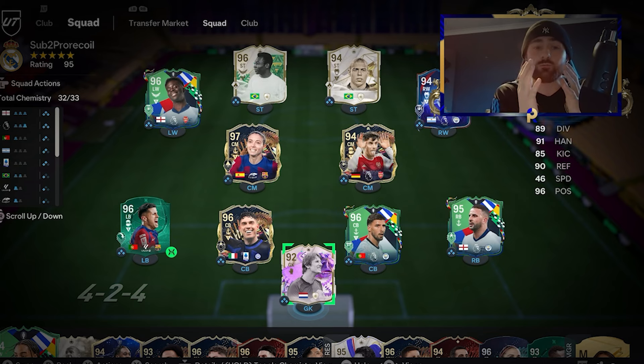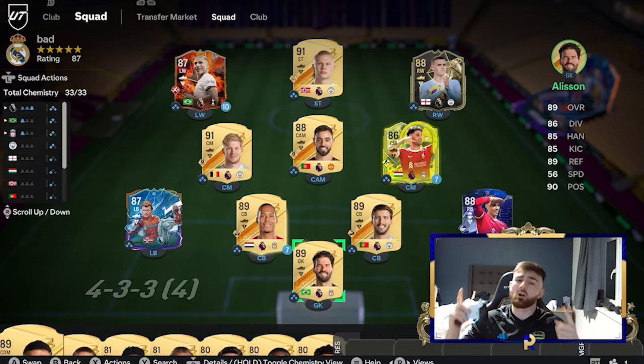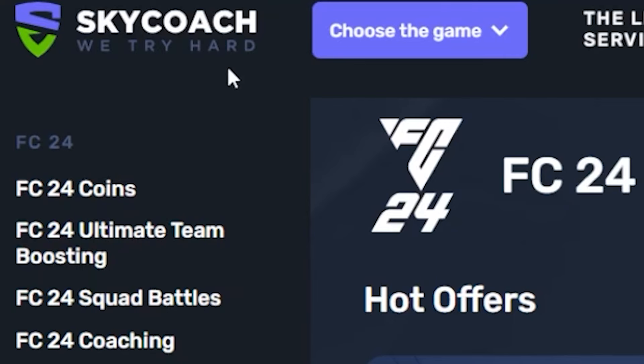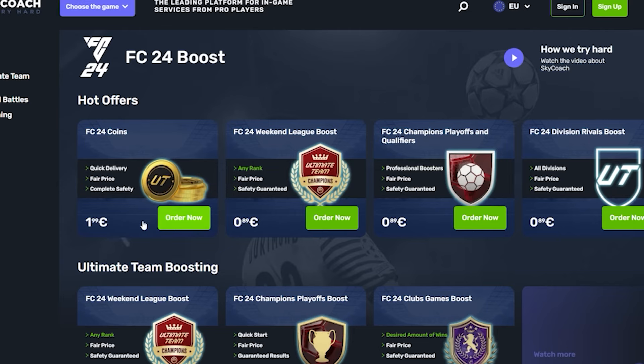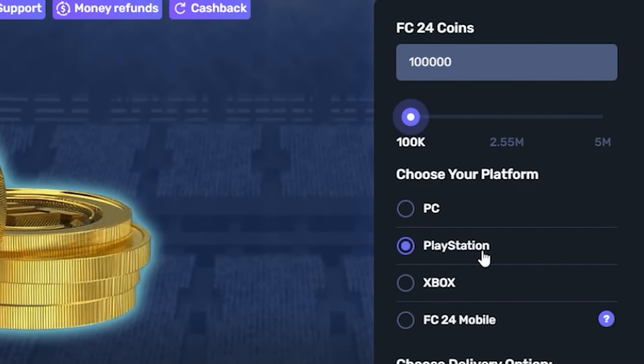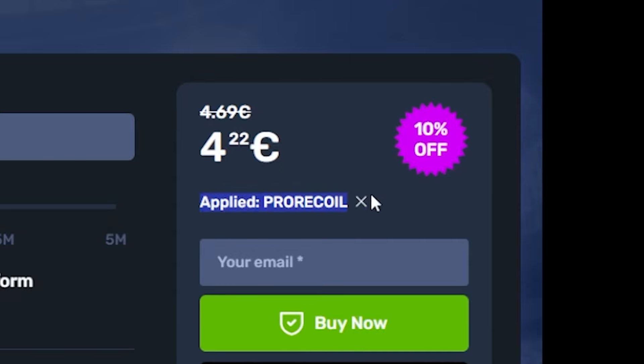If you need your weekend league games played or awesome coins, and if you're still stuck with a team like this while everyone you play in Champs has a team like this, head over to Sky Coach in the link below. They've got the cheapest and most reliable service for FIFA coins. Pick any amount, select your console, and put in code PRORECALL for 10% off.